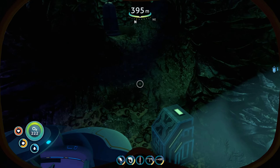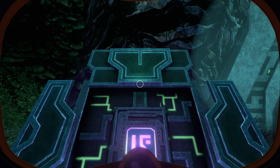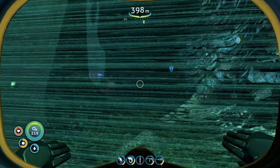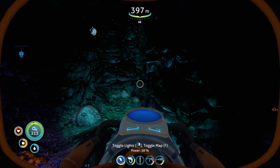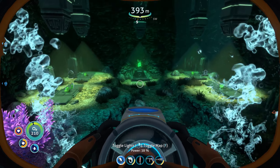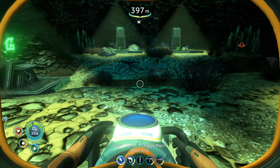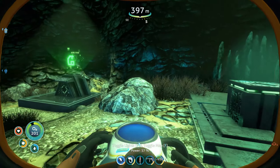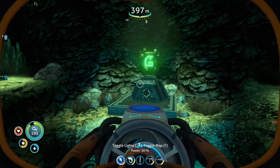There are a ton of reapers outside so I had to be careful, but there we go — that is the first tablet. This is still an underwater cave, interesting. Some iron cubes that will come in handy. I'm thinking of making two tablets of each color and then bringing them to the next facility — I think that would be smart.